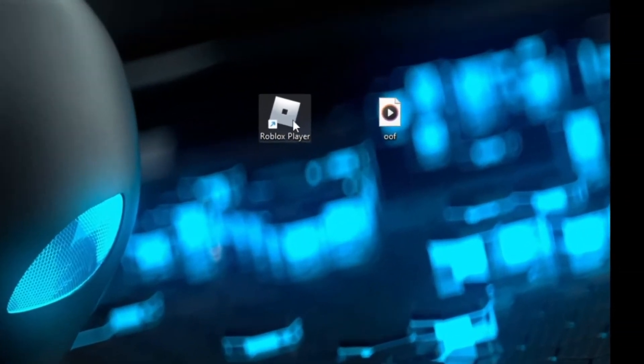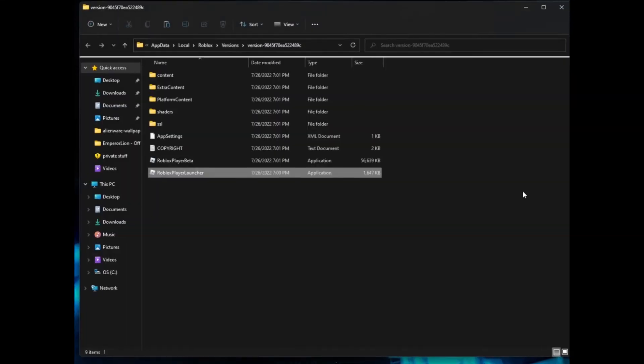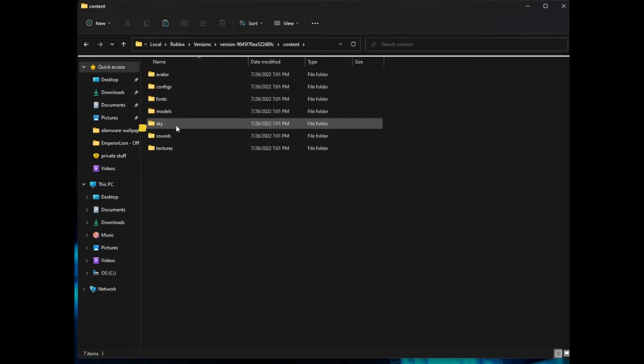So first thing, you want to click on Roblox Player with right click. Then you want to click open file location. Once we are here, we're going to go to Content, then Sounds.